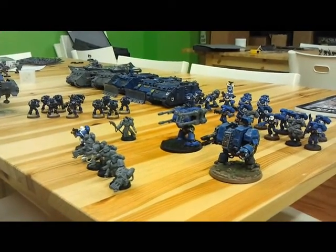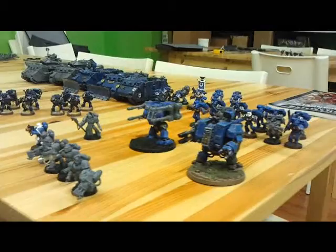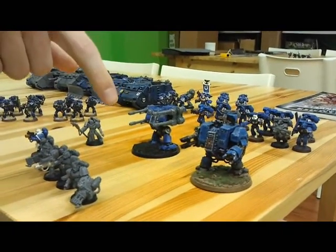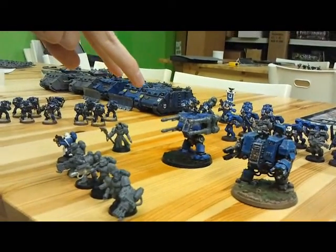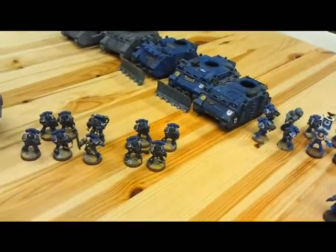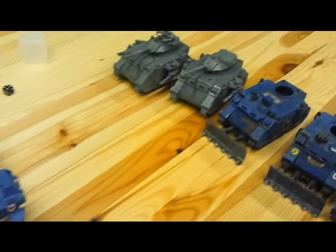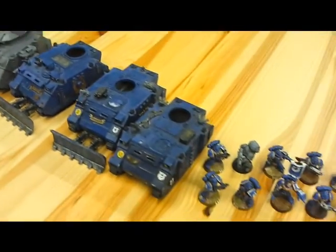HQ is a Librarian who's going to roll with a Sternguard squad with some heavy flamers, all in a Rhino. The other elites are a couple of Dreadnoughts — one with a lascannon, the other with twin autocannons. We have an Assault Squad, two Tactical Squads that will also be in Rhinos, two Predators, and three Land Speeder Typhoons. Some of it is painted, some of it isn't — it's better than my army.